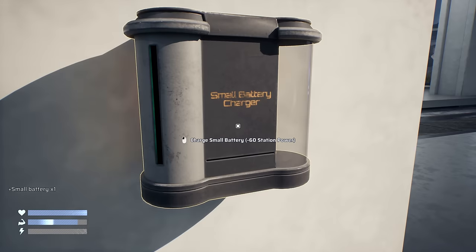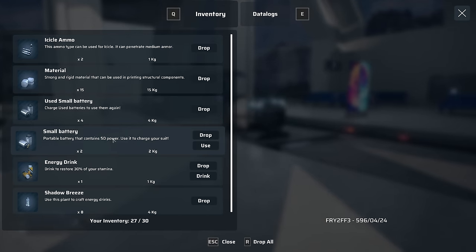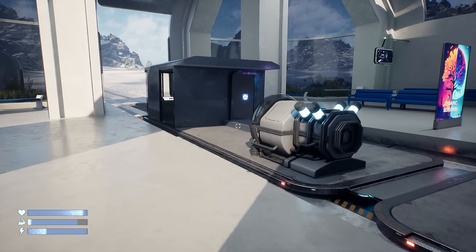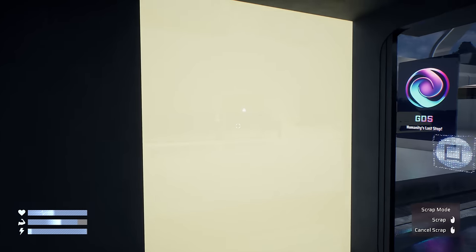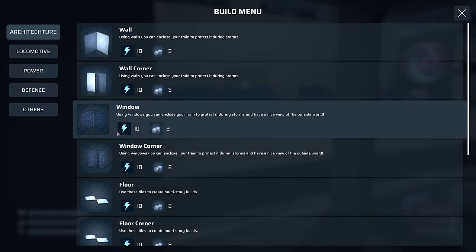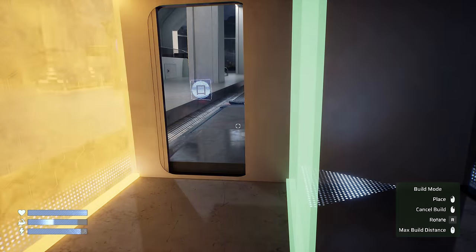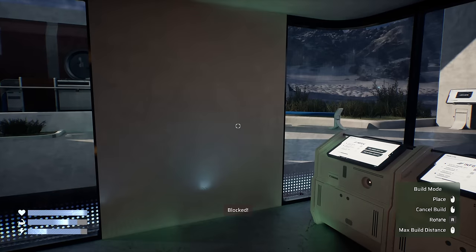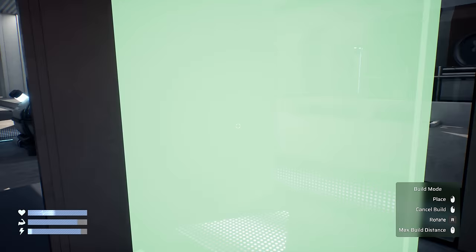Head back inside - get more batteries being charged, because guess what, I'm out again. Get in here, grab another battery, put another one in, utilize another battery. Head in here - I'm just wondering whether to remove that wall, go into build mode and put a window there, so we can see around us. We can open the door in case we want to look at the back.